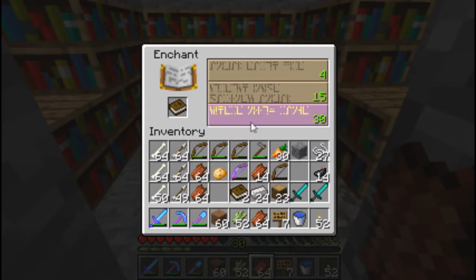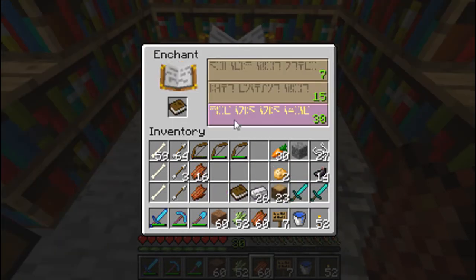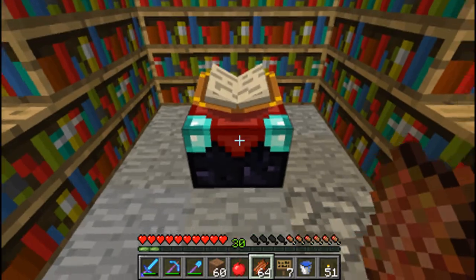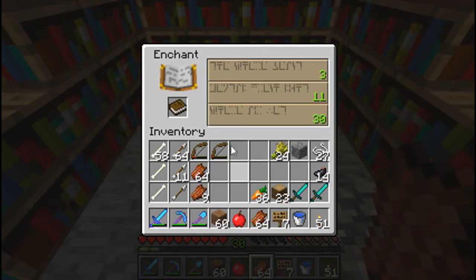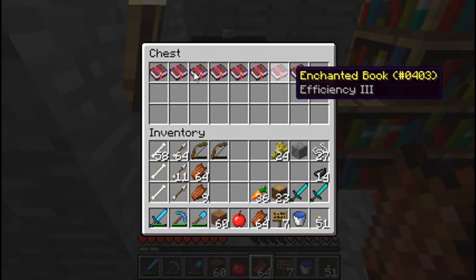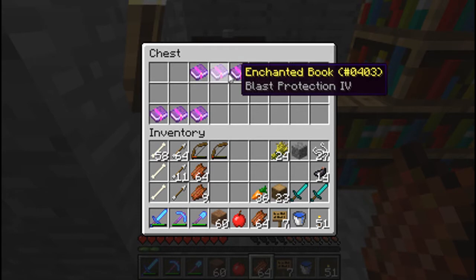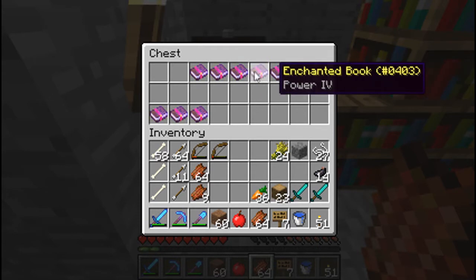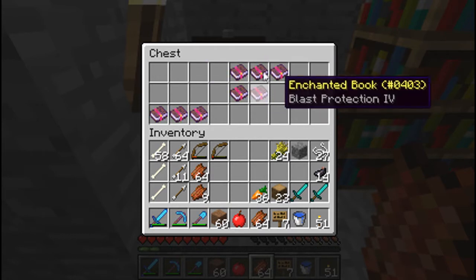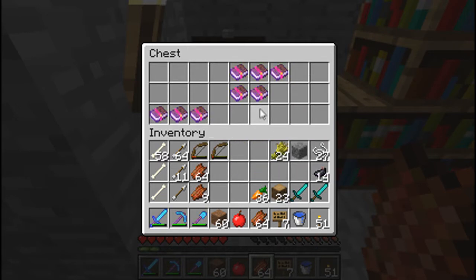Enchant Number 6: Sharpness - good one. Enchant Number 7: Efficiency. And we're back for the final book - come on, give me Fire Aspect please. Nope. So we've got Looting which will be useful, we've got Sharpness 3 which will be useful, and another Sharpness 3. The rest of these can't even go on golden swords, so they're pretty rubbish. I might just farm some more books and come back to you afterwards. See you then.